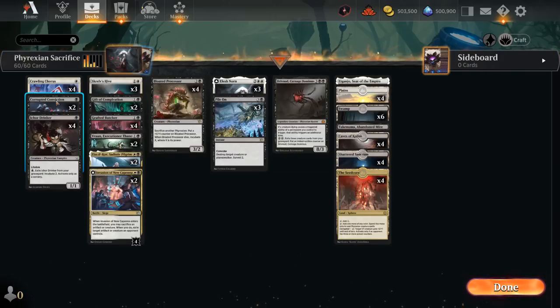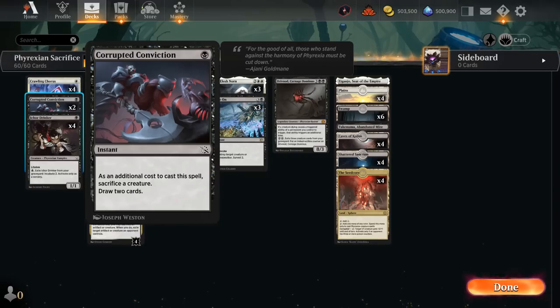There are 2 copies of Corrupted Conviction as a card draw spell — sacrifice a creature as an additional cost to draw 2.